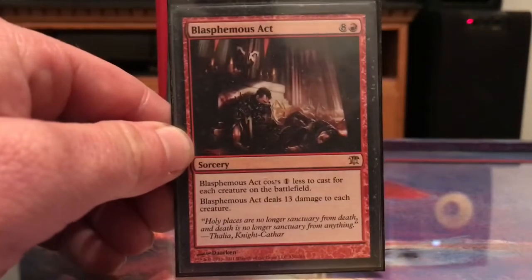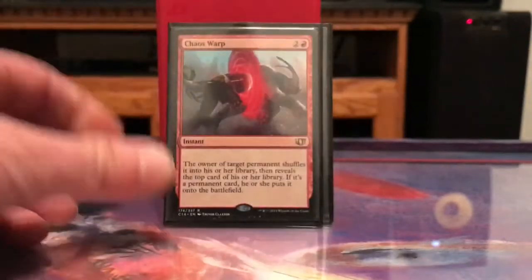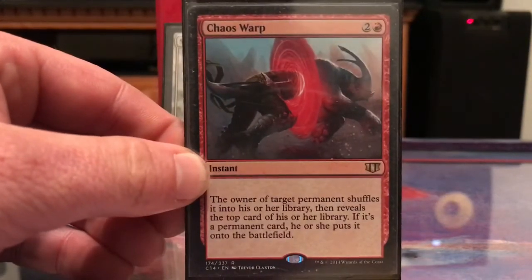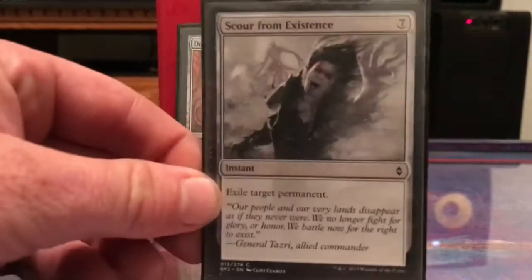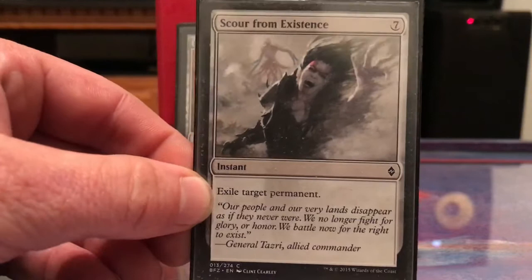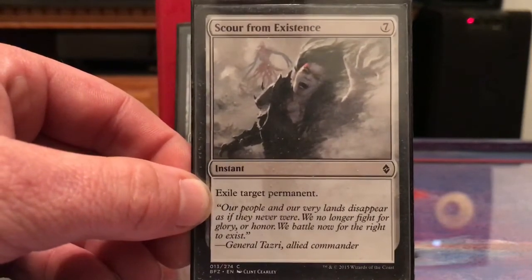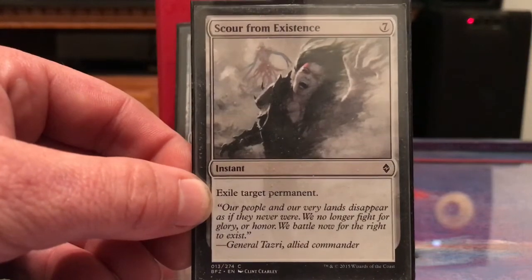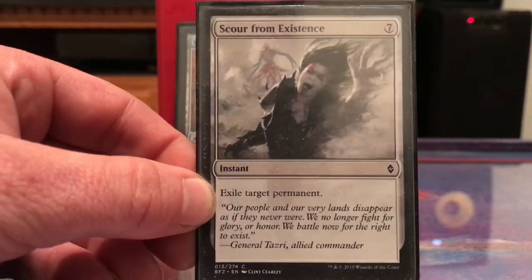Blasphemous Act is a nice little removal spell. Chaos Warp is another removal spell. Scour from Existence — I'm in red so I'm kind of limited in what I can affect, but I might need to get rid of a planeswalker or enchantment, so this lets me take care of whatever I need to.